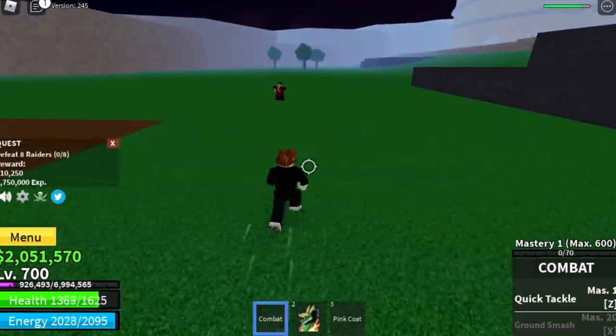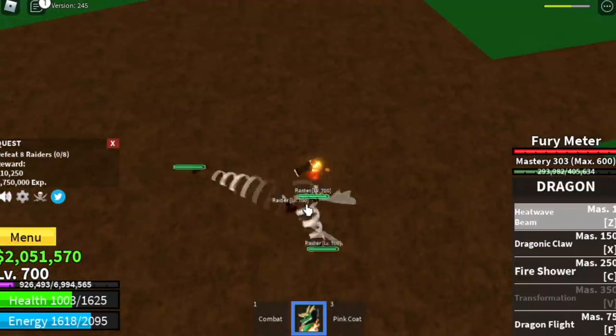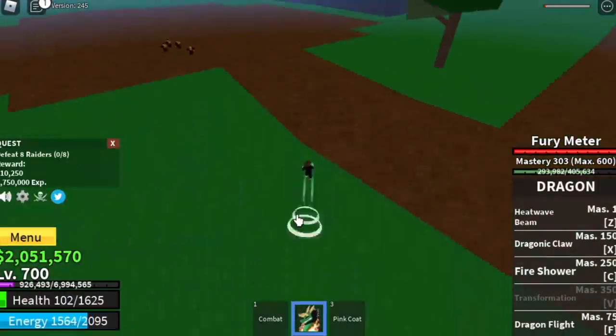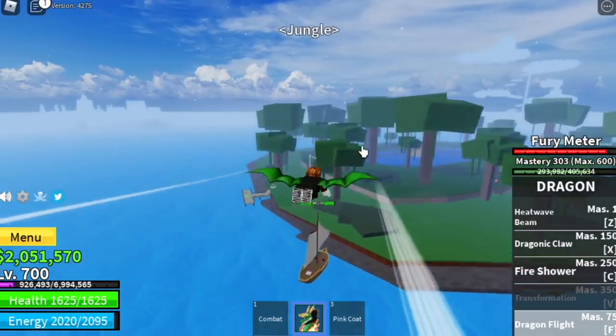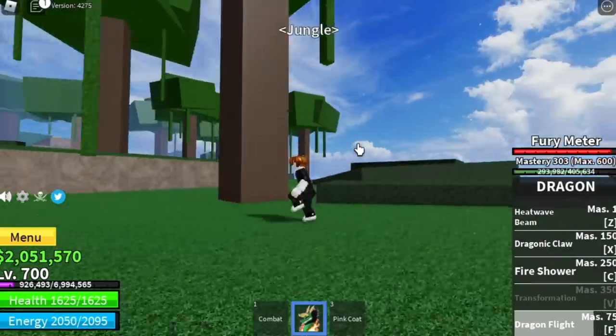So first, we're gonna start with the Raiders. But GamerNom, the Raiders are so far apart and they have this dashy skill. They're very hard to lure. Is there a better way? Yes! And that's why I'm here to help. But first, we're gonna go back to the first seed. We need to finish a quest to unlock your Observation Haki, and this will really help you in leveling up.